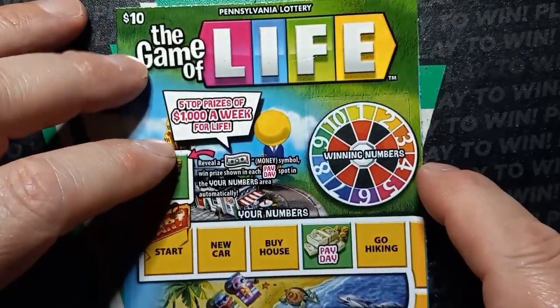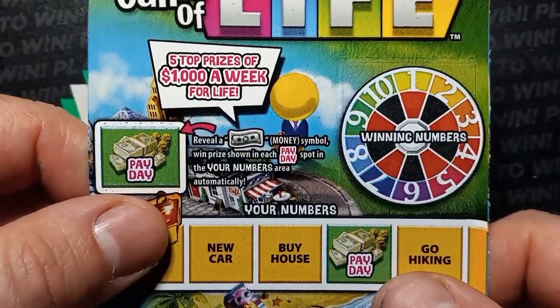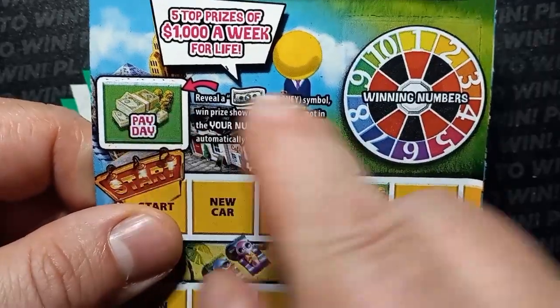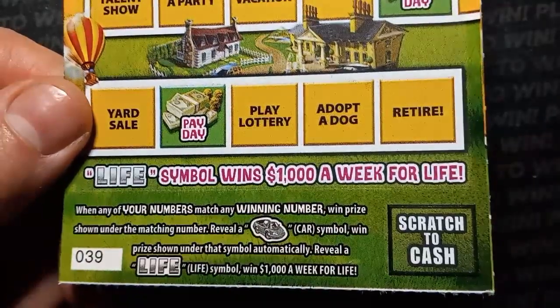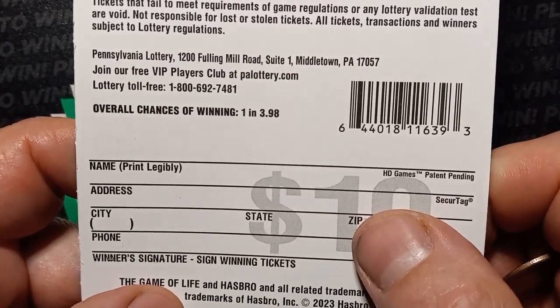On to the Game of Life. This is probably the nicest prize on a $10 ticket in Pennsylvania — over a million dollars, one million forty thousand. It works out to $1,000 a week for life, or a lump sum of one million forty thousand. On here we're looking for money in the payday spot, a number match, or the car symbol for an auto win. To get the top prize of a million we just need to see the life symbol. Overall odds are 1 in 3.98 — can we beat the odds with two tickets?